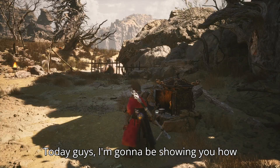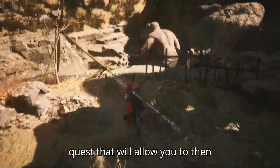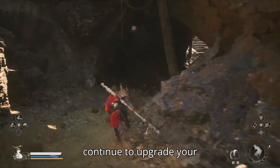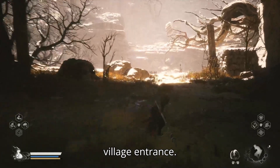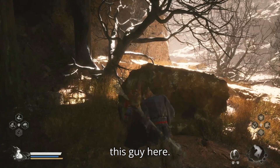Today I'm going to be showing you how to do the Zoodog side quest that will allow you to continue to upgrade your character in Black Myth Wukong. You're going to start at the village entrance in Chapter 2 and you're going to talk to this guy here.